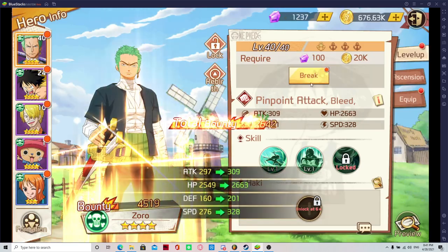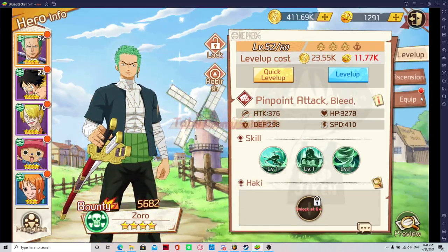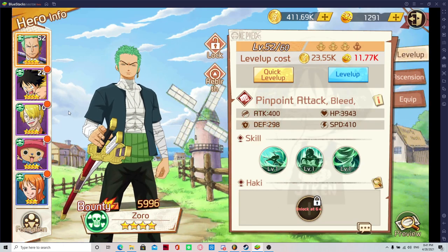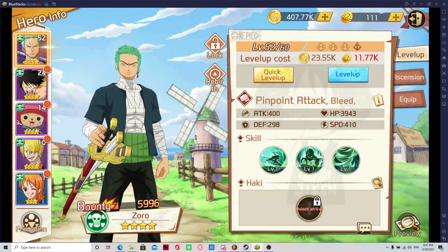As you see, with that 1,000 breakstone I bought, I'm able to get — if I had more XP — I would be able to get Zoro to a higher level. So like I said, XP and breakstones definitely go hand in hand.